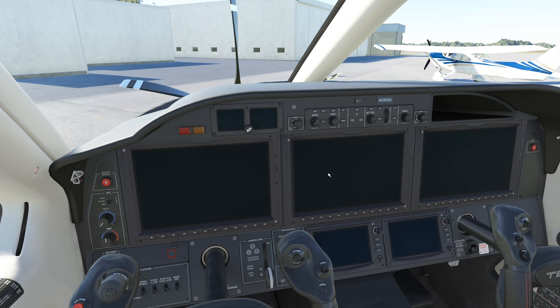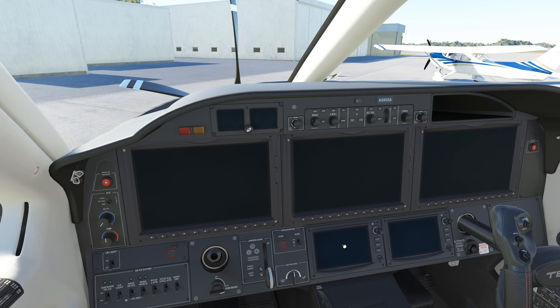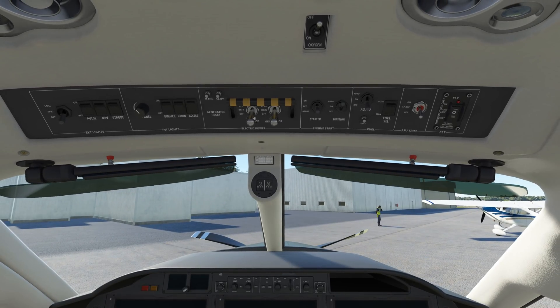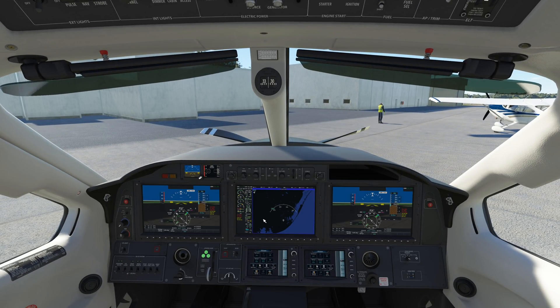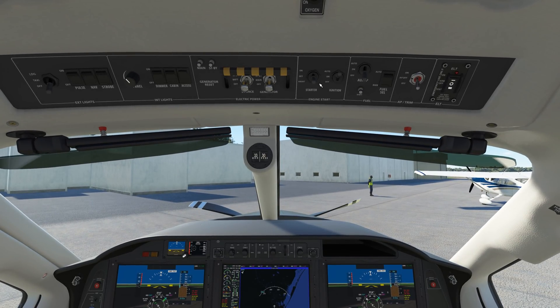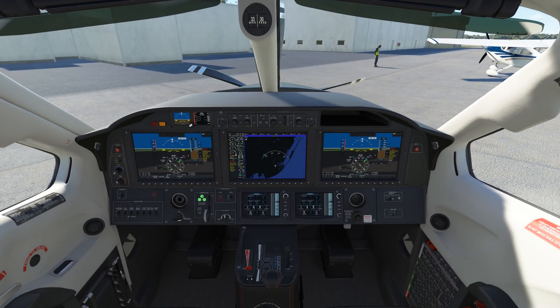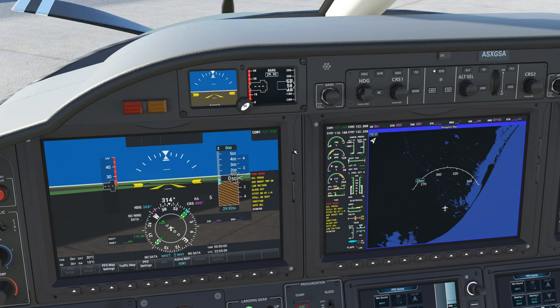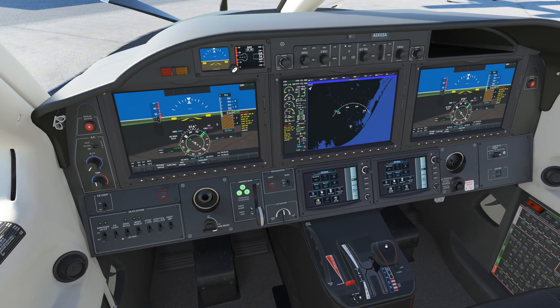Another thing people keep asking about is a black screen on the MFD. I'm not having any of those problems, so I wish I could help — I can't even begin to know what would be causing that. We'll walk through a very quick startup to hopefully address some issues. With battery power on we should have our Garmin — and it functions just fine for me. Clicking the starter — boost pump on, ignition should be on. We have ECAS messages and warnings coming up. Should be at 13%, there's low idle, high idle. This is just to quickly show you guys something.